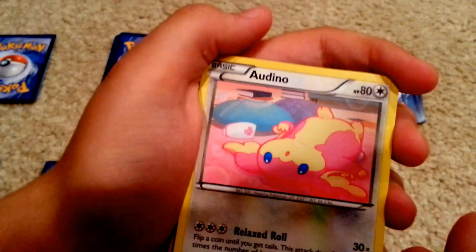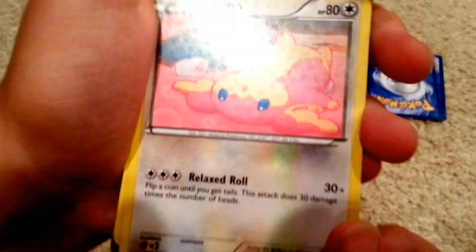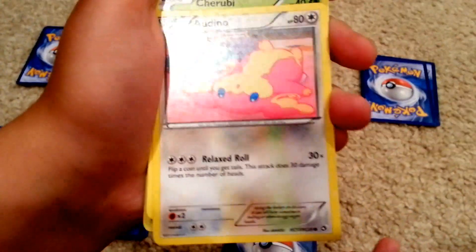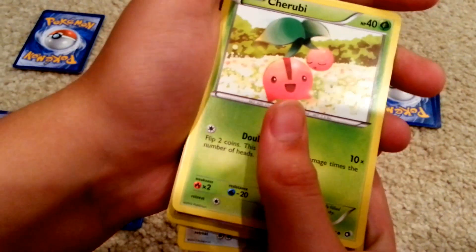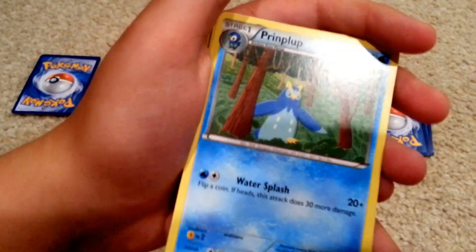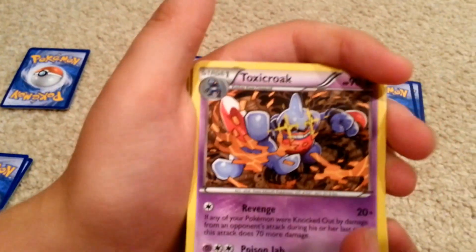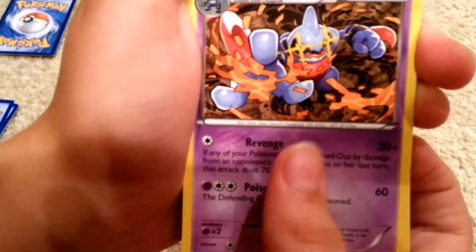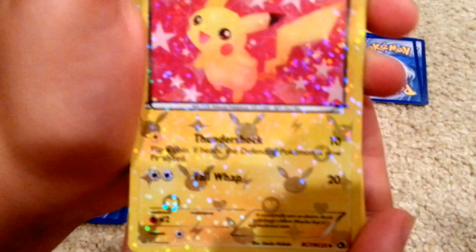Next is an Audino — hold on, what's the card doing? Oh yeah, it's got the stars on it again. You can barely see it in the video — see the stars? You guys see them? Next card — Cherubi. Regular. Primarina — come on. There you go, Primarina. Toxicroak with the sick art — Toxicroak is sick. Nice Pikachu there, that Pikachu is pretty cool.